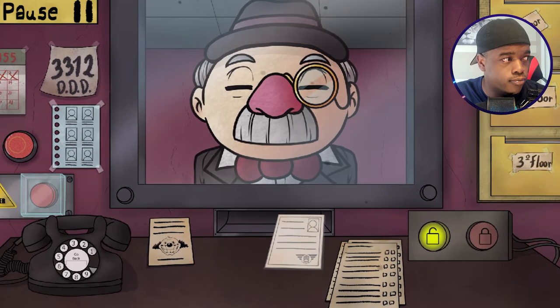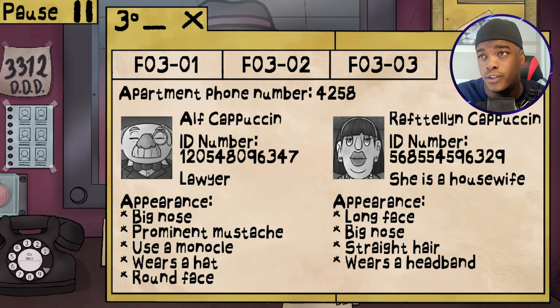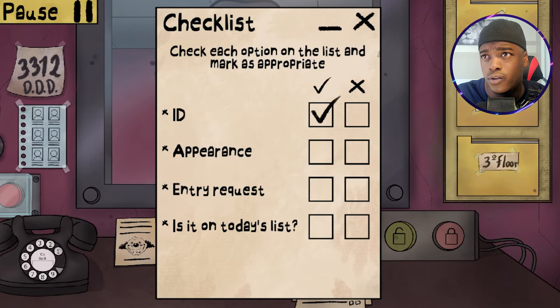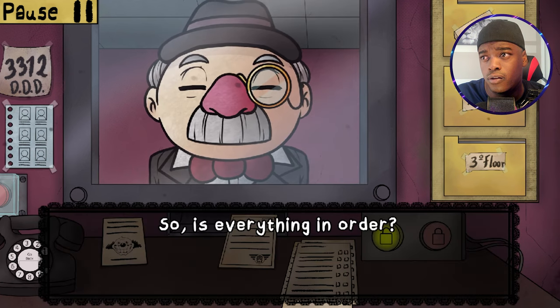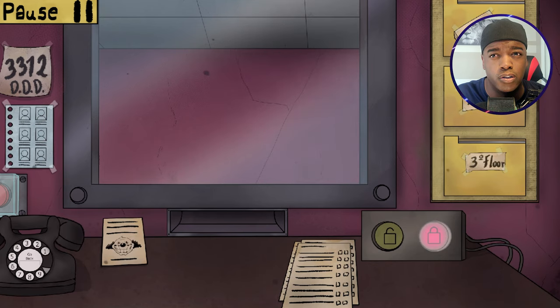Good afternoon to you too, sir. Let's see what we got here. We've got Alf Capucin, he's on Floor 3, Apartment 4. He's a lawyer - big nose, prominent mustache, uses a monocle, wears a hat, round face. Well, I must say you have all those features, so I won't be calling the Triple-D on you. I'm gonna let you in.